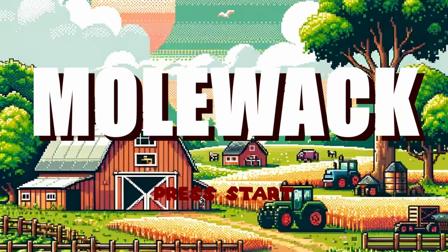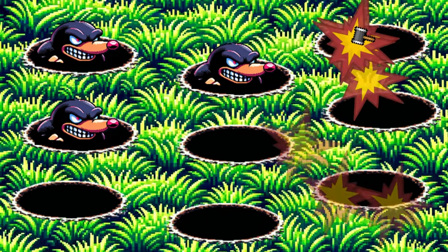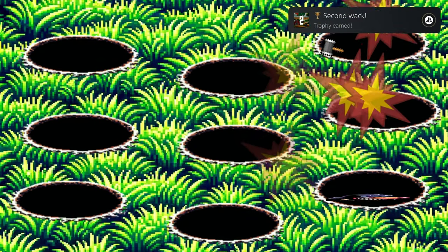How's it going everybody? Posenable here bringing you another absolute bang of platinum. Today we've got another one from Zazenfly called Mole Whack and you're looking at three bucks on the PlayStation Store with four total stacks. Zazenfly is really starting to make a name for themselves with these easy trophy games because this is literally under a minute for a platinum.